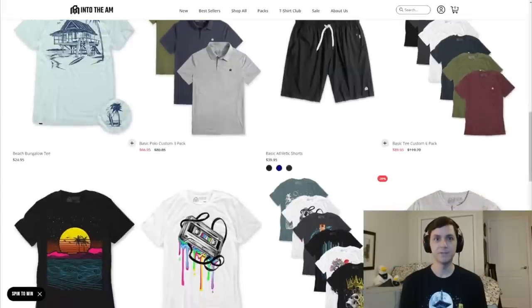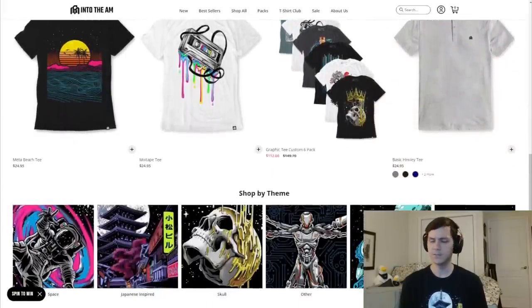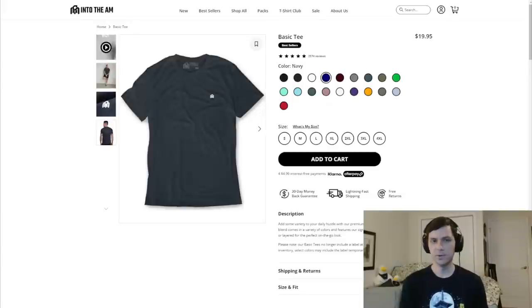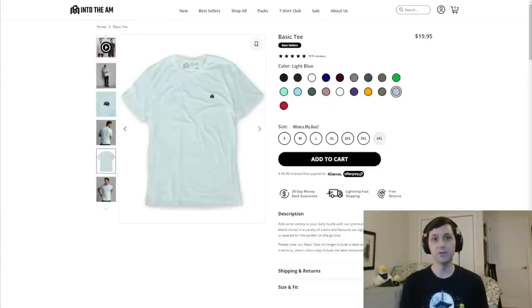Here I am wearing a few of my favorites, including the Night District tee, the Tree of Life tee, and just the basic black tee. Into the AM has a ton of unique collections and themes, so whatever you're into, you'll find something that fits your style. The shirts are ultra-soft, pre-shrunk, tailor-fitted, and they use eco-friendly inks.